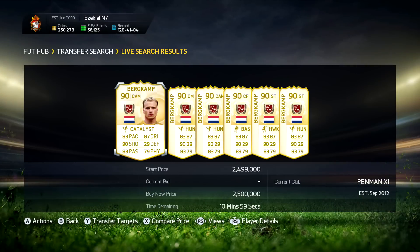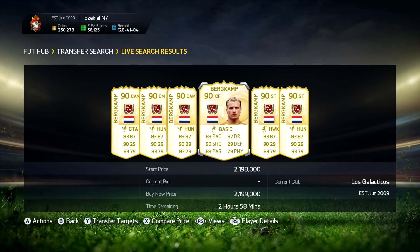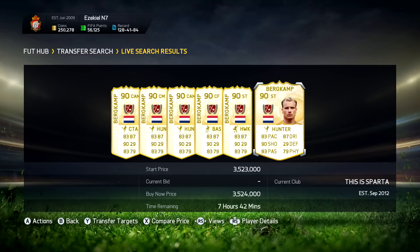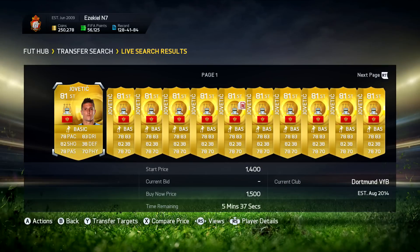Hey, what's up guys, Jack here and welcome back to the Cheap Alternative. Today we are going to be finding a cheap alternative for Legend Dennis Burkamp, one of my favourite players in real life and also in FIFA Ultimate Team. The player I've found as a cheap alternative is going to be Stefan Jovicic.